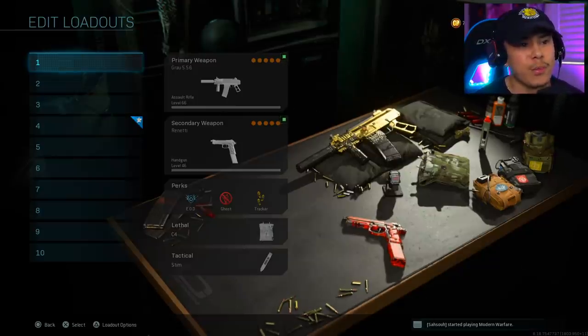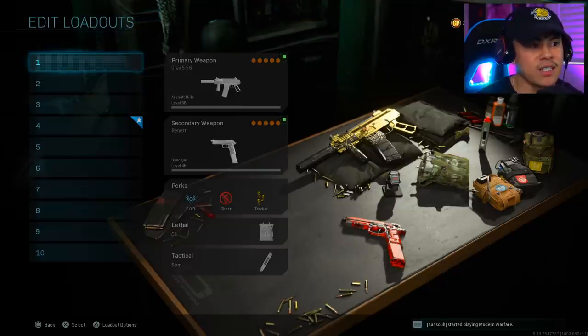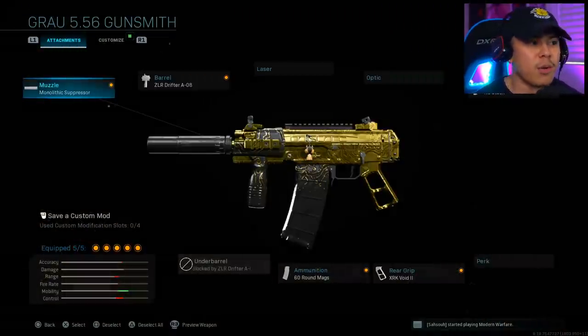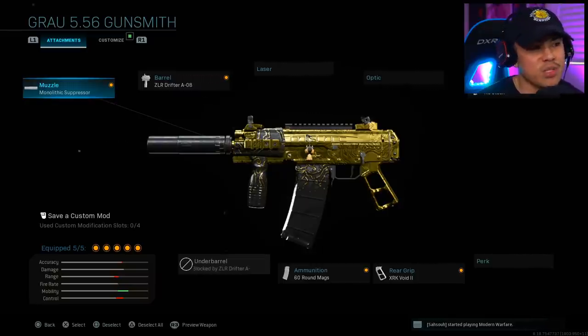Getting into it, I'm going to start off with my favorite gun in the game — the Grau 556. For the muzzle, we're going with the Monolithic Suppressor. I like to stay stealthy and undetected. This increases our range by about 10% and keeps your weapon off the enemy mini map as well as the compass whenever you're firing.